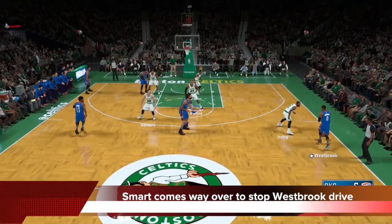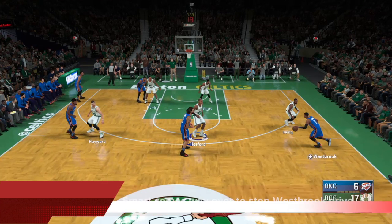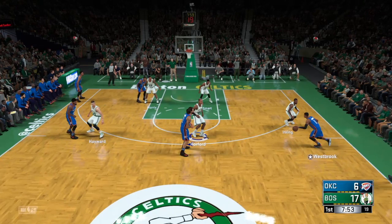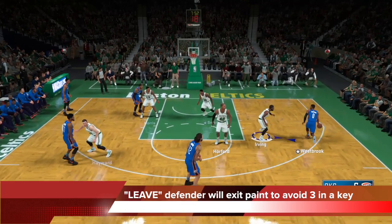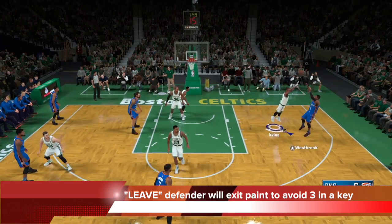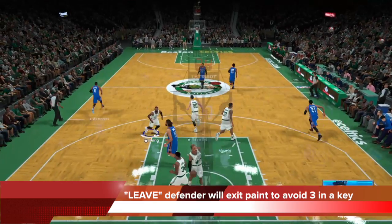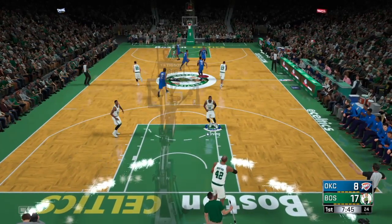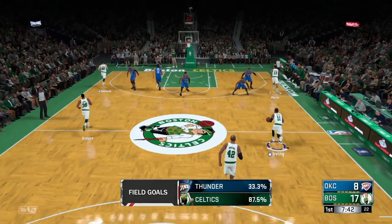Here you can see the leave him setting demonstrated by Smart, who's already in the paint, coming all the way over to help on Westbrook's drive, leaving Roberson on the weak side corner again — forcing a tough skip pass by Westbrook. Westbrook decides not to do that because Roberson can't really shoot. Smart continues to sit in the paint. They will leave to avoid the free-in-the-key violation, but come right back. You see Smart come right back and he's very aggressive with the defensive rebounding. So they will leave the paint to avoid the free-in-the-key, but they will also come right back — that's why the paint protection is so heavy by the guy on the leave him setting.